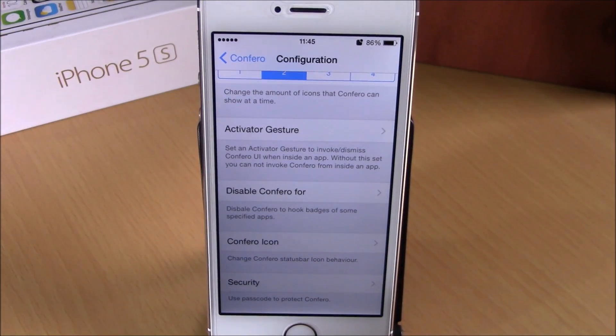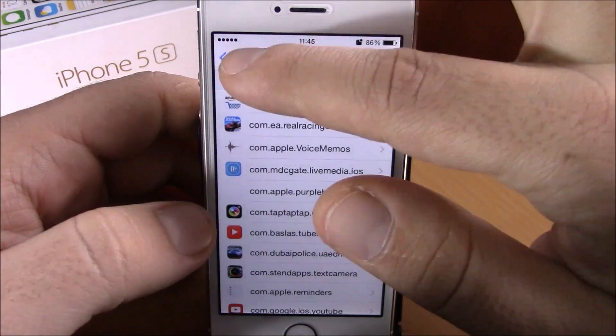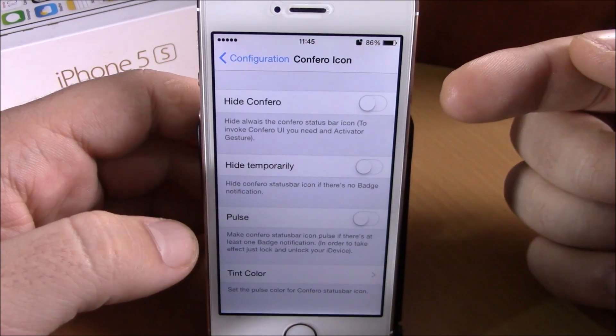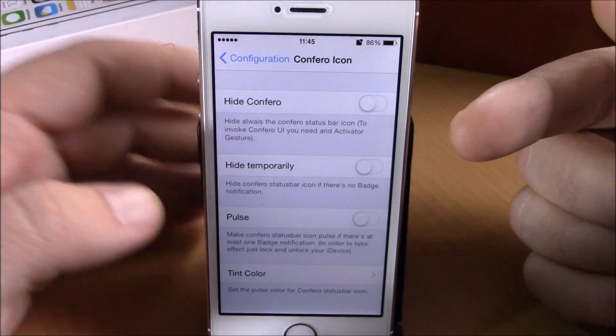You can go and set a gesture for Activator to launch Confero. Then you have disable Confero for — you can choose for which apps you want to disable Confero. Back here we have Confero icon — you can hide the Confero icon and use an Activator gesture to launch it instead.